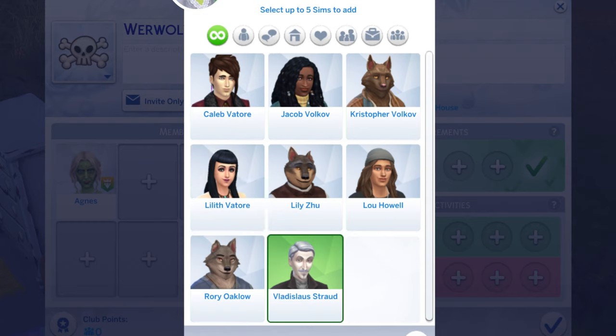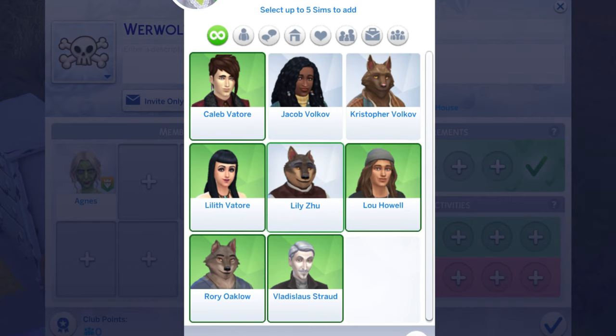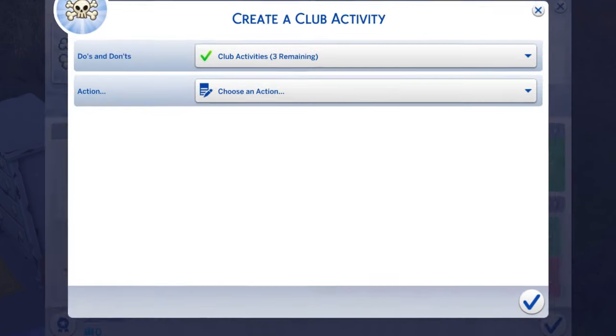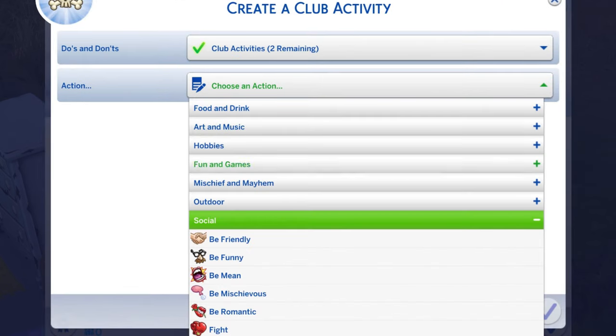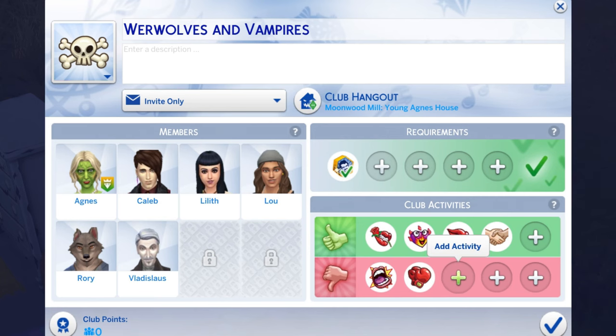This is going to be a really volatile club. Our club activities are going to be romantic, woohoo, and kisses. Hopefully this will make everyone more likely to be friendly with each other. We want to be friendly, not mean, so we'll ban being mean. We're also going to ban fighting because Agnes has the curse of hostility and people are going to want to fight her.